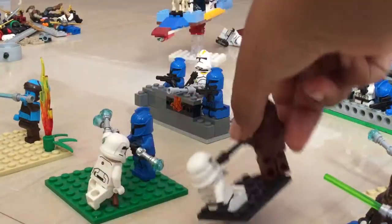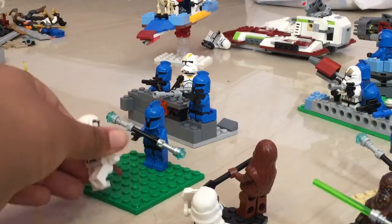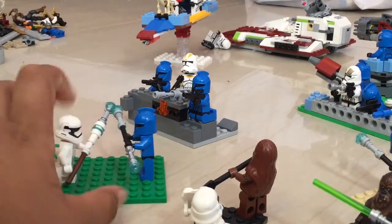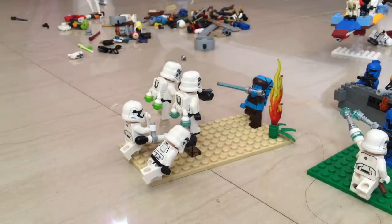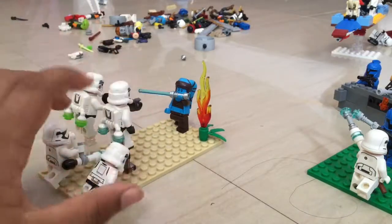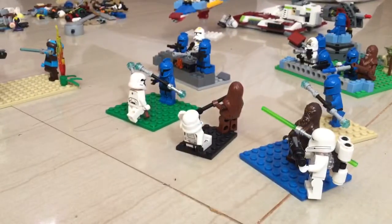Over here we have a First Order trooper battling against a clone trooper with an electric staff — the Empire also has one and they're both fighting. Over here we have Jedi Master Aella Sakira next to a burning plot, deflecting bullets from these two jetpack troopers who are flying and firing. This stormtrooper is running into battle and firing, along with a First Order machine gun guy. That's pretty much it for this MOC.